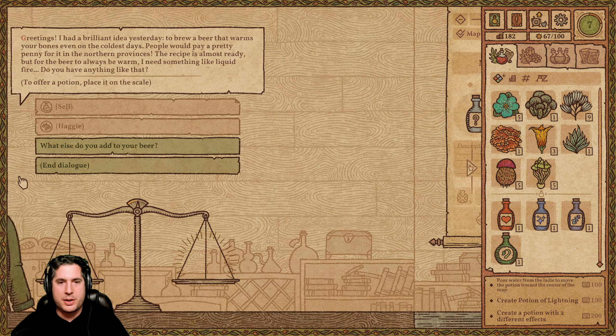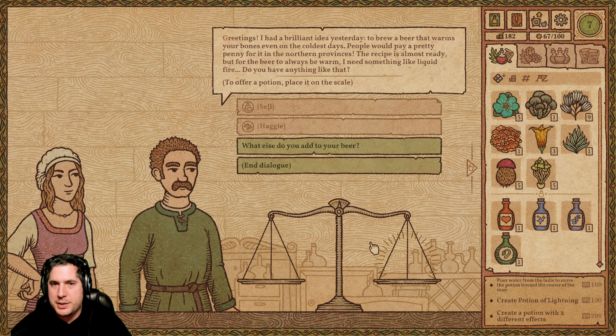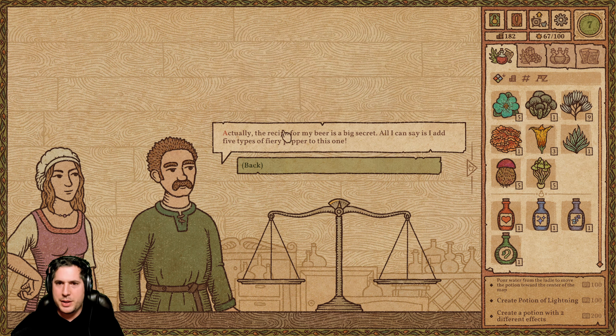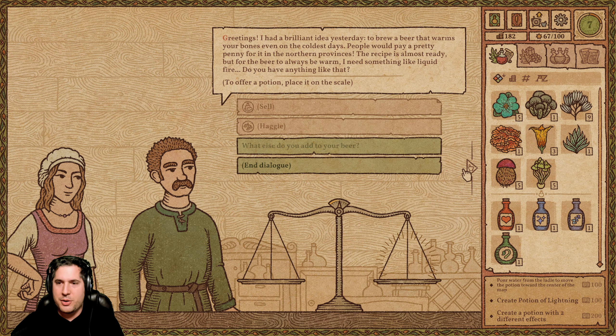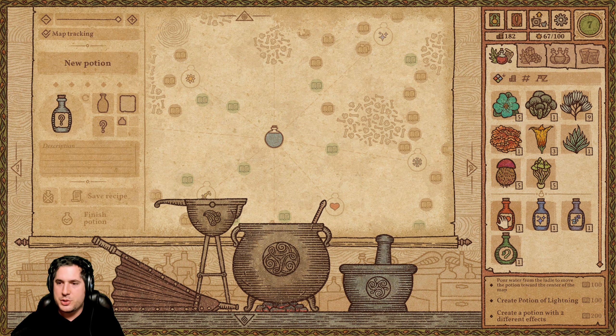So first of all, you are a potion maker. You're in a little town and people come to you with ideas. This guy is brewing beer and he wants it to make you warm even on the coldest days — something like liquid fire. So in order to help him, we've got to craft some potions here.